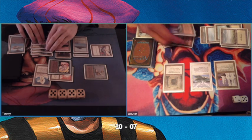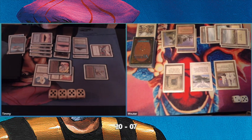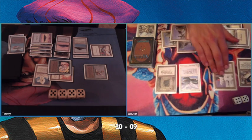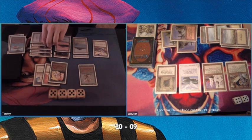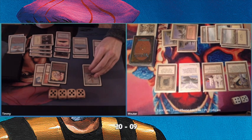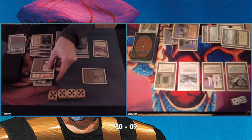I still haven't fully discovered Wouter's tactic — I'm still thinking maybe it's going to be a Giant Fireball. And there he goes, he plays a Library of Leng. He will start gaining life very quickly with this combination of Library of Leng, Ivory Tower, and Howling Mine, plus Island Sanctuary — it's a classic combo. I attack with two through the air, bringing him to seven.